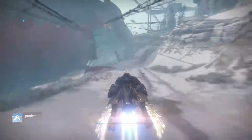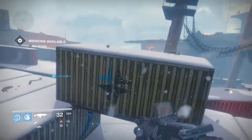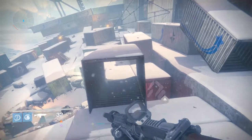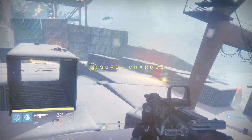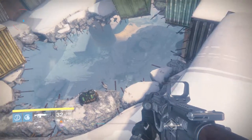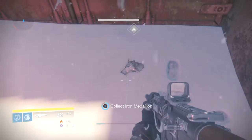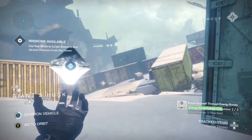Alright, on this next one you do have to climb up this wall before you can get up here to where the crates are. Once you've actually climbed up, you go across these crates and it's right down here in this little corner. This one is found in Giant's Husk, around the crates. Hey, there's also a chest here.